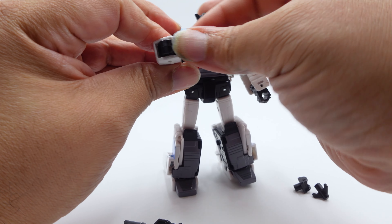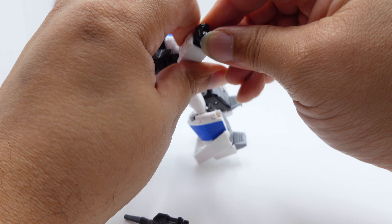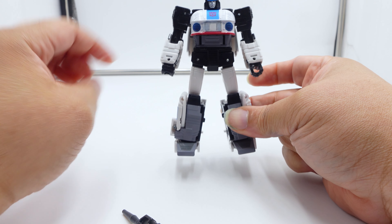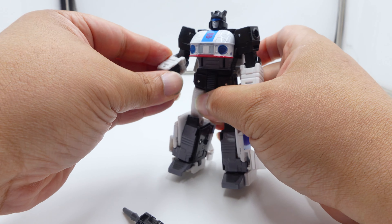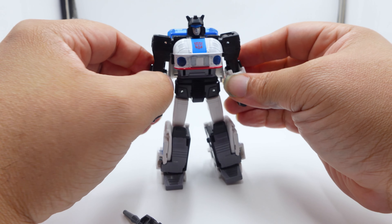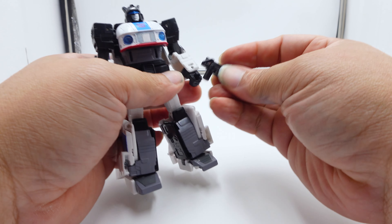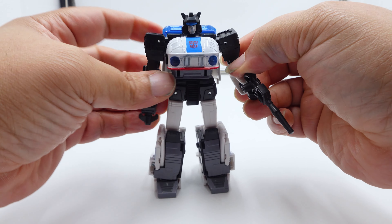To get that harpoon effect, you fold in the fist, get the hole right there, put this in first, and you get that effect — so when he does the 'throw me a line' thing, it forms right there. It gives the appearance that he's changed his fist and can shoot off a harpoon. That is neat. There are always nice little special accessories with the Buzzworthy Bumblebee Origins figures. You put the gun in this hand and it's a nice, nice figure.